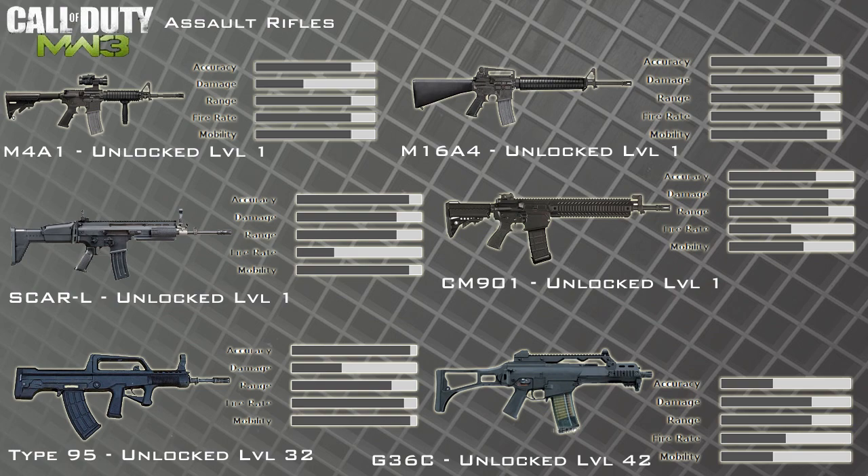Here's the first screen of assault rifles — there's quite a lot so I couldn't fit them all on one screen. We've got the M4A1, the M16, the SCAR-L — which is the light version compared to the heavy version in Modern Warfare 2 — the CM901, that's new, the Type 95, that's new, and the G36C returning from COD4. Most of them are available from level 1, which is a bit surprising.